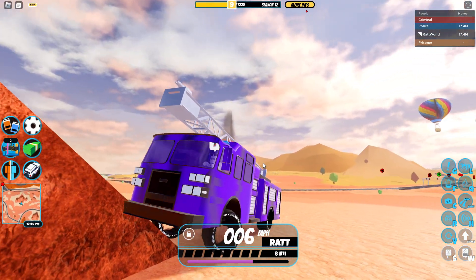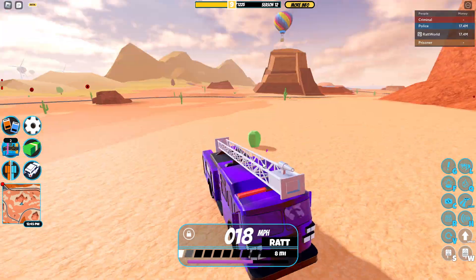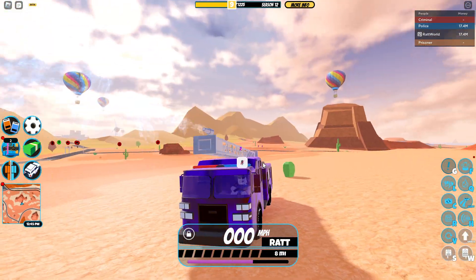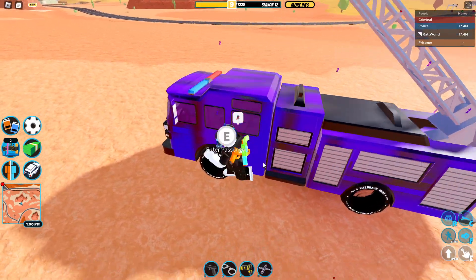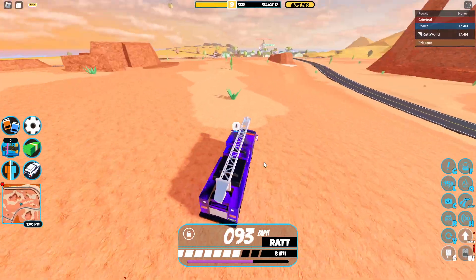As you guys know, the fire truck has got a revamp now — it looks super amazing. The water effect looks a little different, it has like four seats now, and the ladder goes up a few different stages and then can go back down. There's not really much else to say, so that's why I'm not making a full tutorial on this.